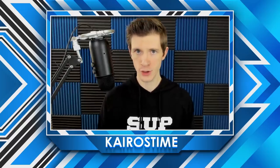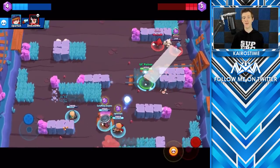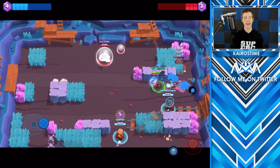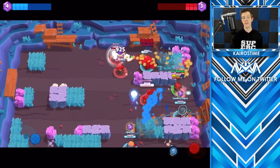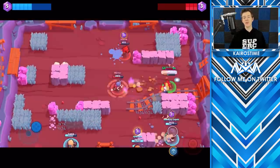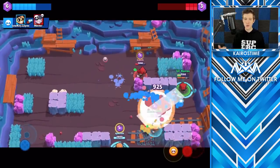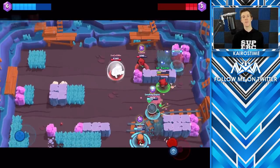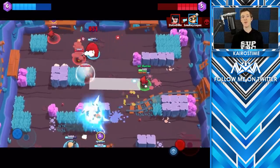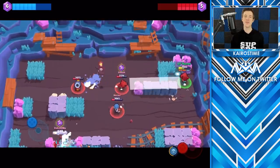The seventh pro skill is spawn trapping. Spawn trapping is where you and your teammates apply a lot of pressure close to the enemy side of the map so they cannot get out of their spawn area. This is typically done with three brawlers that have high control value on maps with very few choke points to escape through. Players have the best advantage when they have room behind them to kite and poke. By spawn trapping, you force them into a corner which removes a lot of their movement options. Be careful though — if one of you gets taken out, the whole setup can fall to pieces.